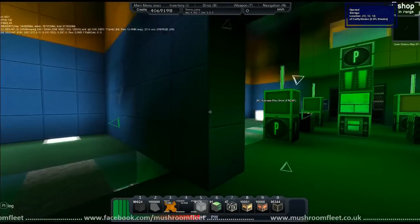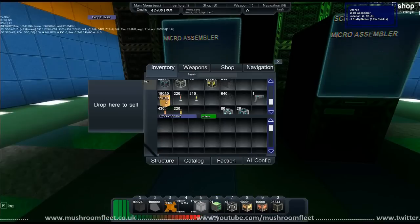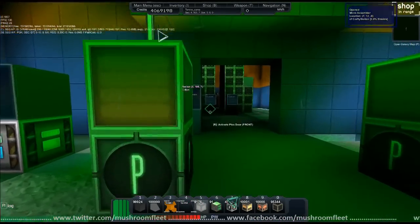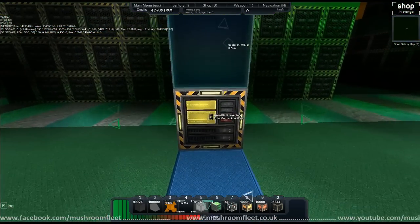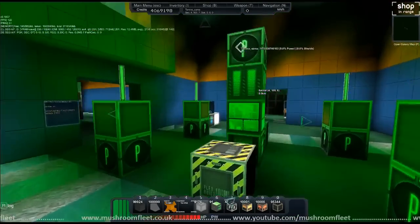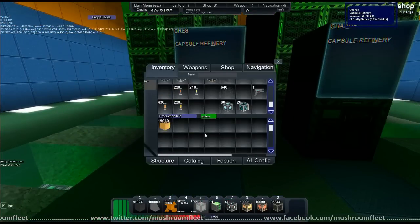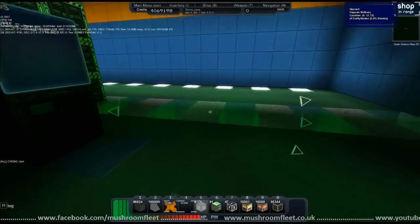If you put your rock into a micro assembler it's going to cook it down into paint. Actually, I'm going the wrong way about this — I need to go into my capsule refinery and chuck it in here. Now it'll make look-for capsules, so it won't take long. I'll take some of these and leave the rest cooking.